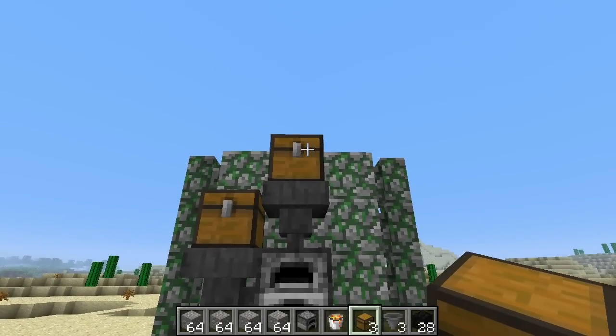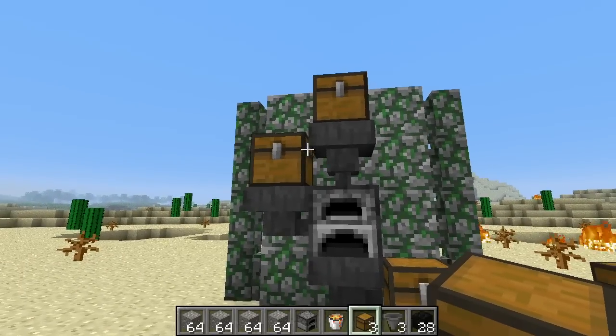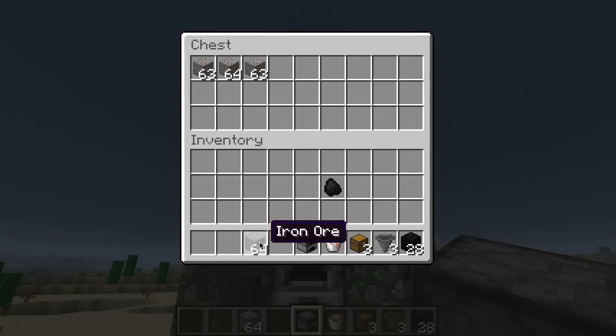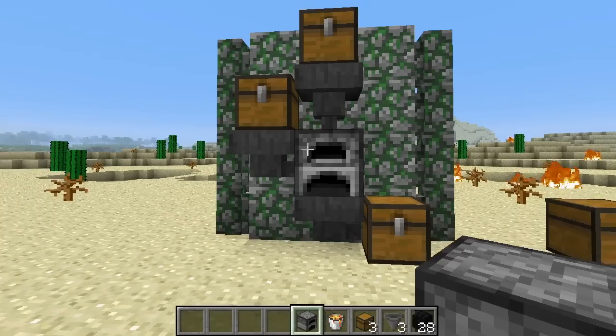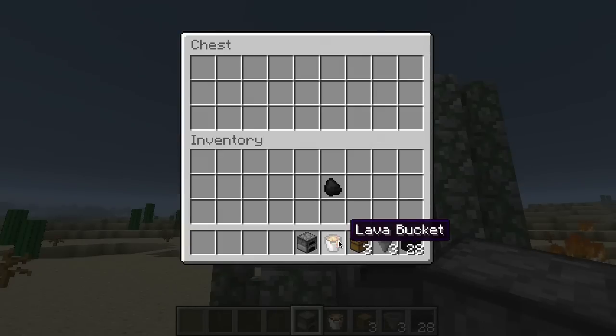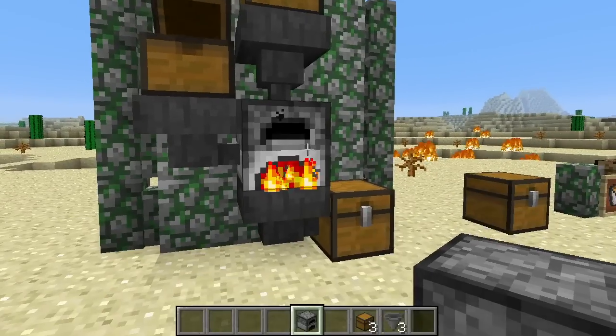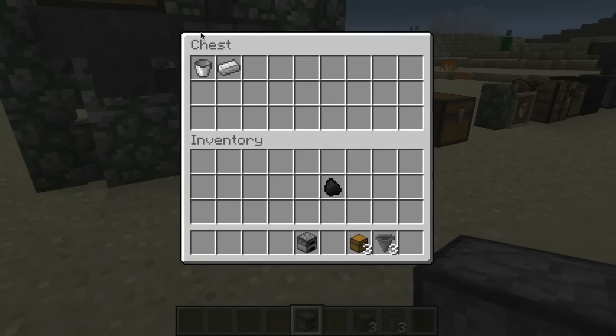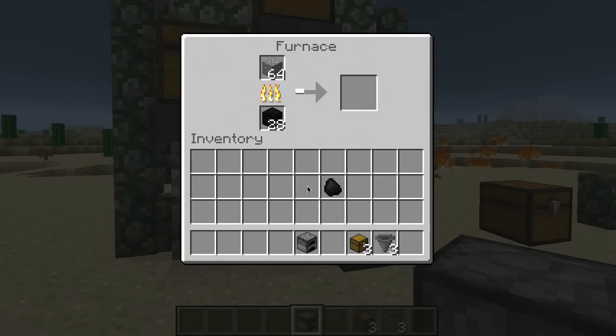So to recap: smelted items go in the top chest, smelted items come out the bottom chest, fuel goes in the side. Let's add some iron ore — you can see it's being sucked up into the top of the furnace. Let's throw in a lava bucket and a few coal blocks. The lava bucket went in, filled up, and already started the fire, which will last for a long time. The setup even removed the bucket so we can use it later, and has already pulled out an iron ingot. This is a really simple setup and a great way to keep all of your smelting moving along.